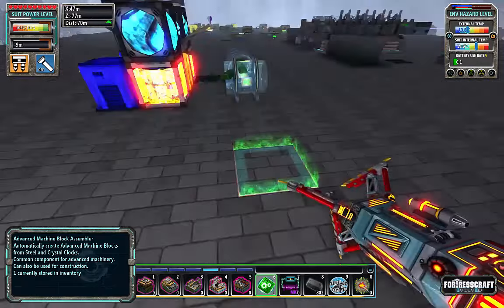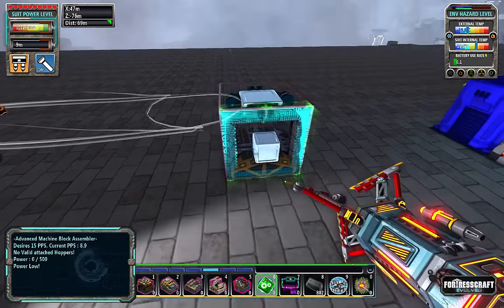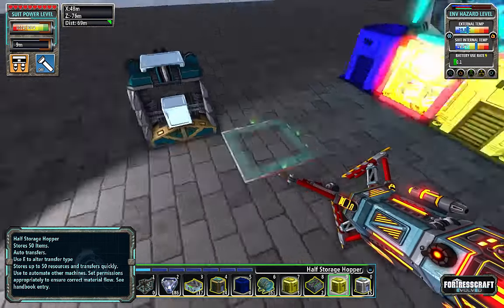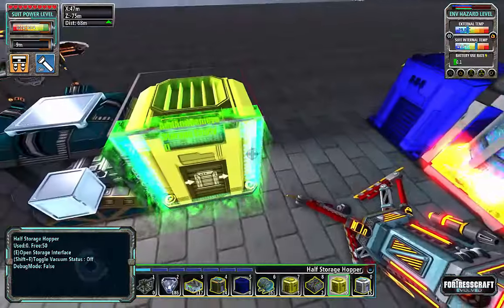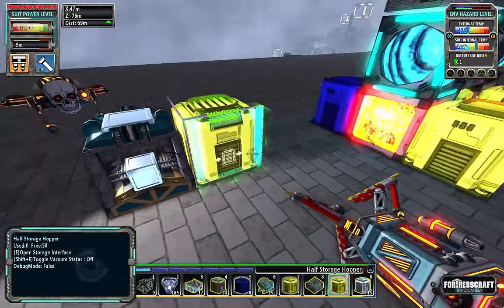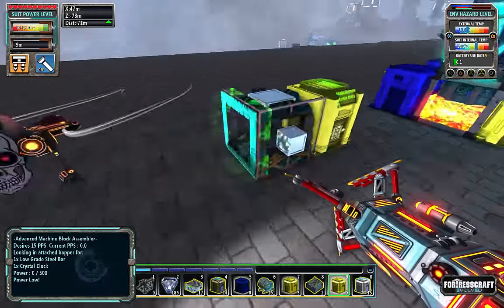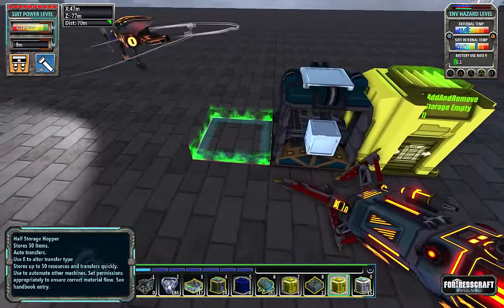So we're going to come out here a ways, give ourselves a little space. We need some more half storage hoppers for sure. I could just bring them over right from here - I might do that, just bring them straight over. That might be a good idea.